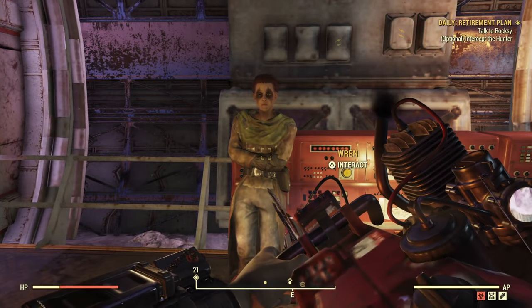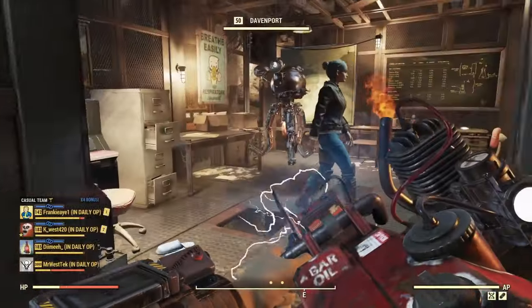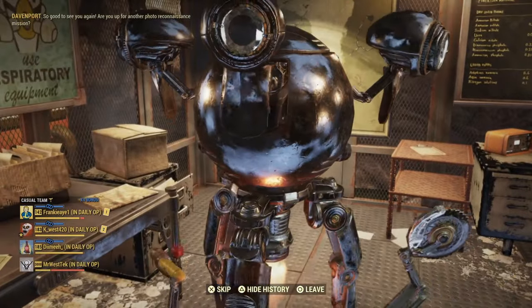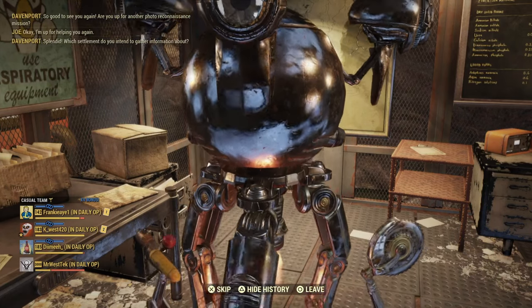You can also go see Davenport, but it does require a speech check. He's at the Overseer's Home. It does require a speech check to get the treasury notes, so you may want a bit higher charisma when completing this.